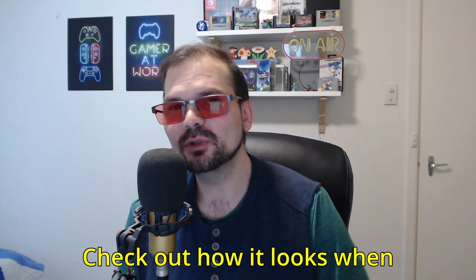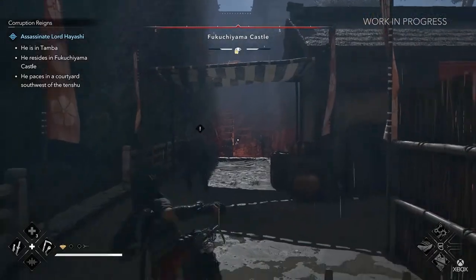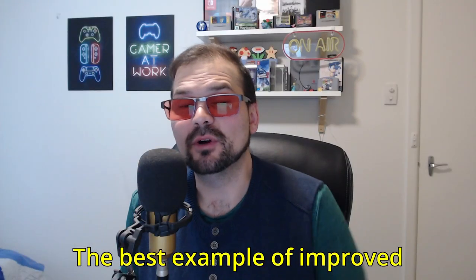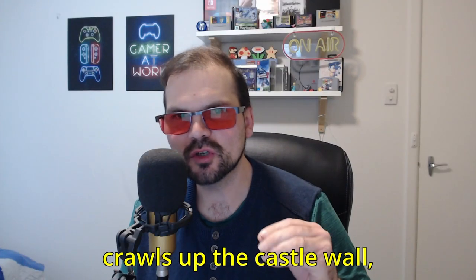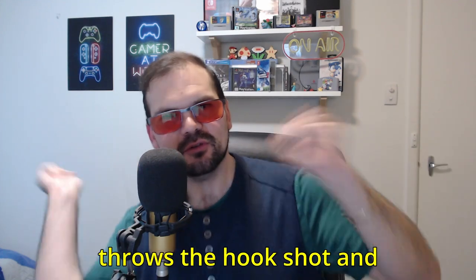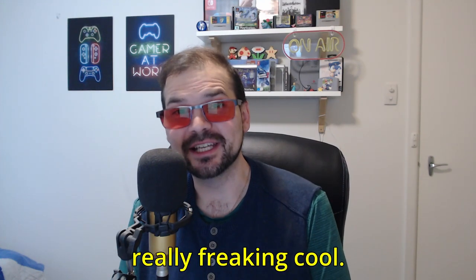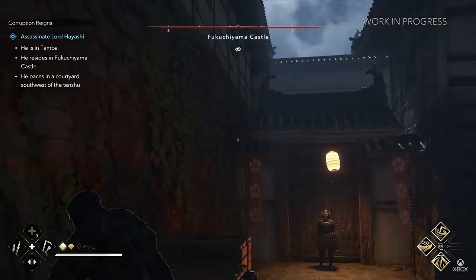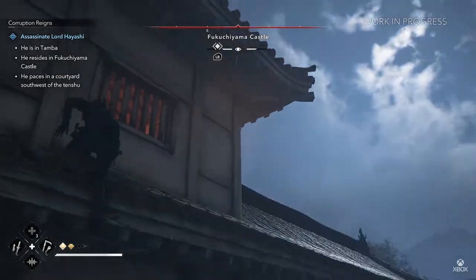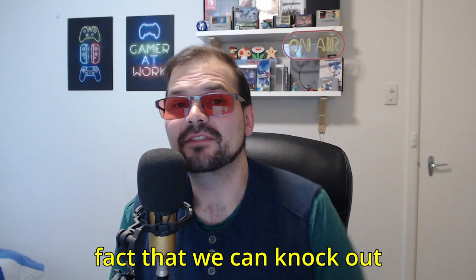Check out how it looks when she simply jumps over a box — or should I say rolls over a box. The best example of improved animations is when she crawls up the castle wall, jumps off the wall, turns around mid-air, throws the hookshot, and then climbs the rest of the way up and over that wall. That looks really freaking cool.